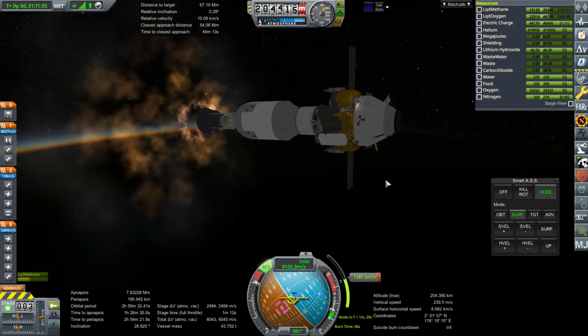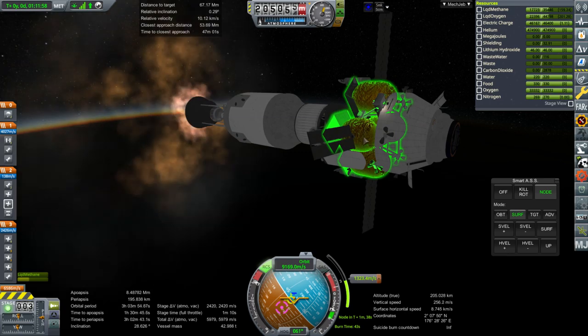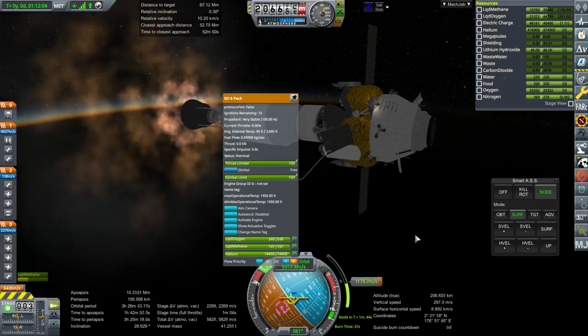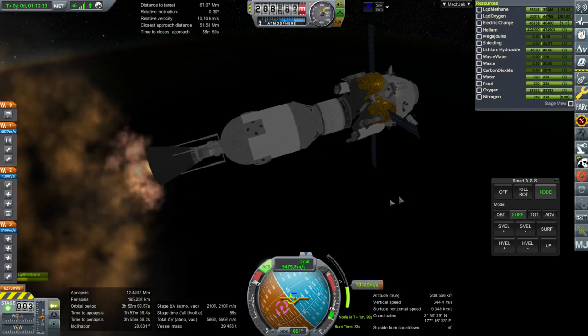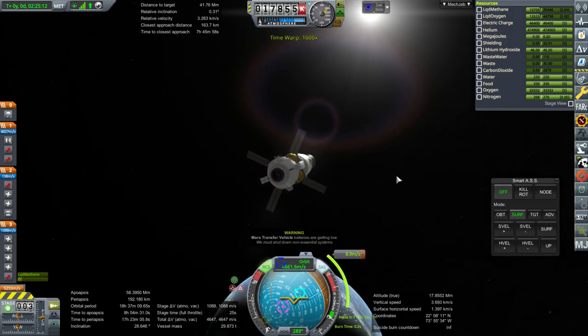With USI Colonization, the base modules aren't much heavier than the lander, and they don't have to carry fuel for ascent — just a little bit of descent fuel. In fact, just four ED5 packs might be enough to land the base module as long as it has parachutes as well. Of course the solar recharge rate will be about half once we get over to Mars.